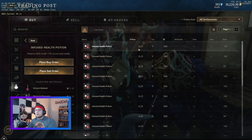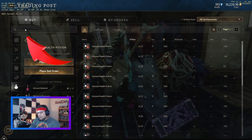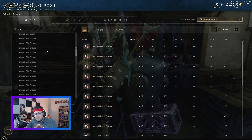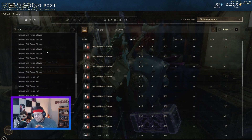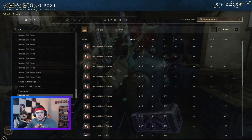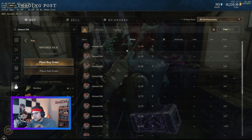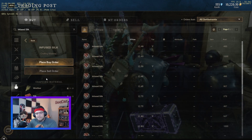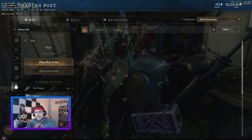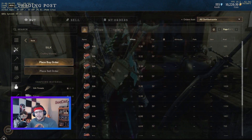If you need to sort low to high, double-click the price column a couple of times. You also have a search bar — just search what you need. Say I'm looking for silk, almost everything with the word silk will show up: infused silk, infused silk hat, infused silk pants, infused silk gloves, robes. If I need regular silk rather than infused silk, I'd look in the crafting materials for it. That's kind of how to go through the buying of things.